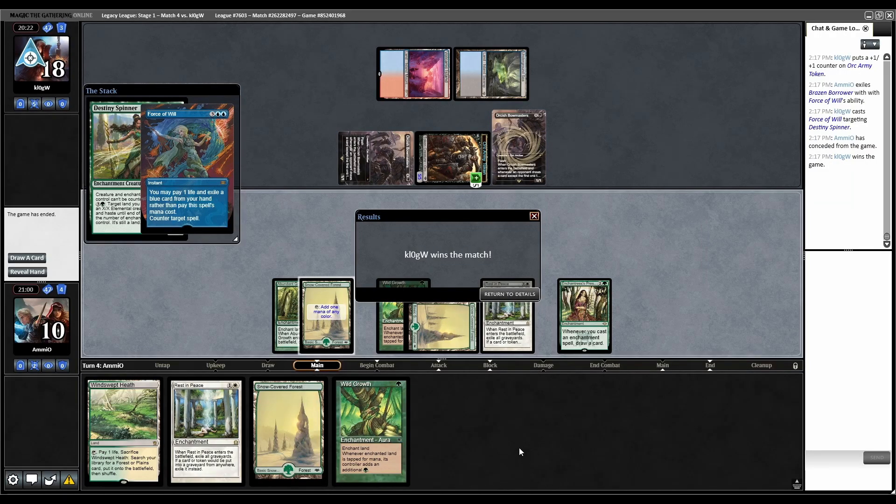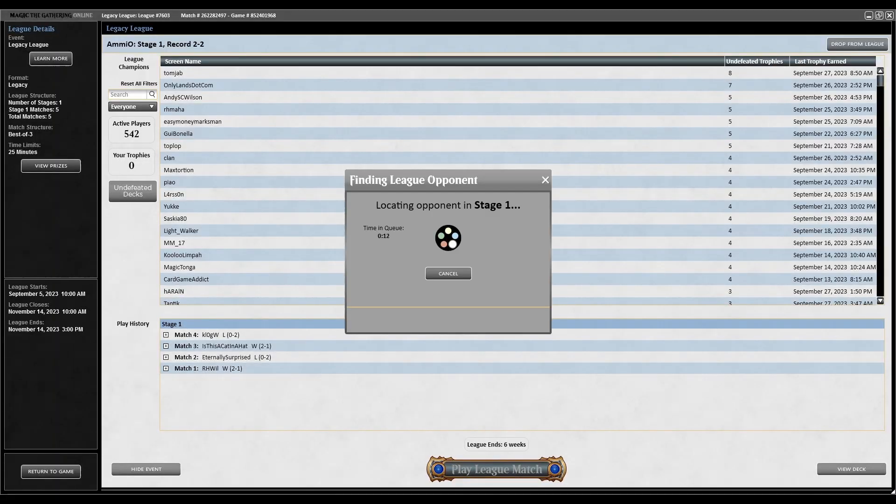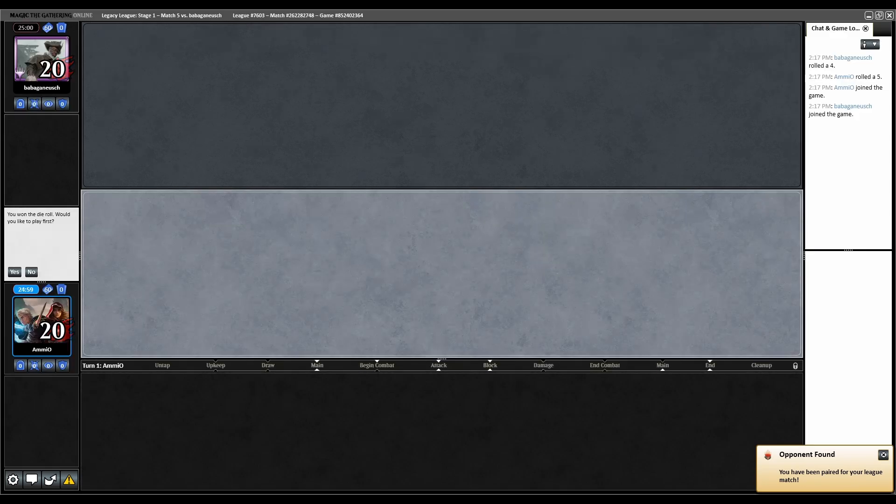Were you pro-banning Hullbreacher in EDH? Yeah, Hullbreacher's stupid. I don't understand why cards that punish opponents for drawing extra cards also work with wheels. I assume they made more draw hate because it's potent in EDH, but then make that stuff not legal in Legacy. Match number five - we're on the play. Problem is we don't have green mana and draw spells don't work anymore, can't draw into what's needed to answer the opponent.